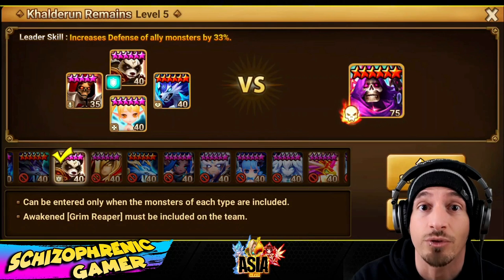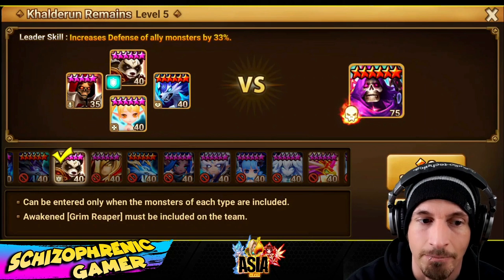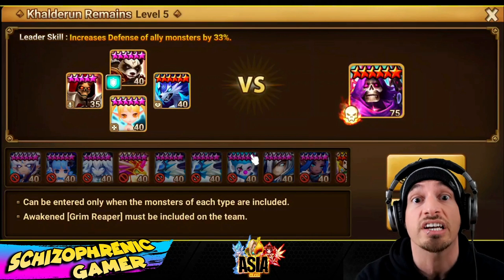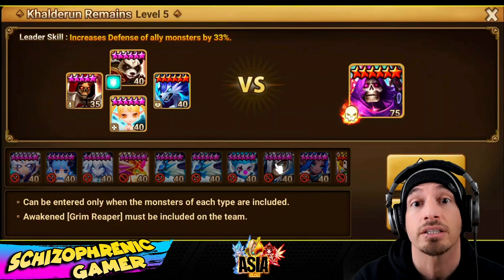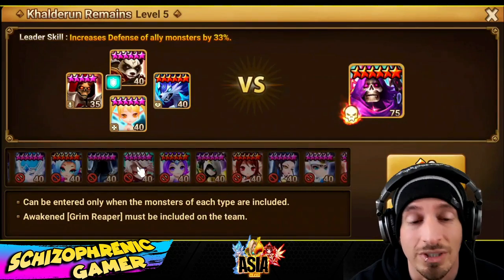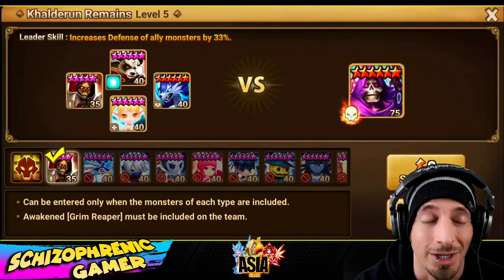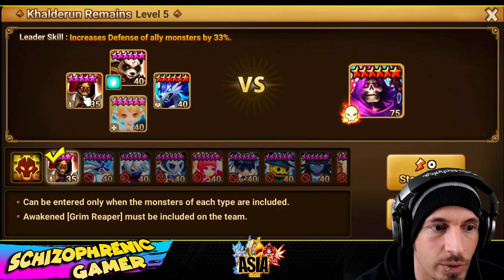Here's a sample team for Cauldron Remains Floor 5 to second awaken the Fire Grim Reaper. I was actually using a different team — I was using Woosa and Belenus. Immunity is very strong here; Woosa and Velidule are both very strong. Belenus has two AoEs, an AoE defense break, some continuous damage, and I have him on Despair so he's doing some crowd control as well. If you guys can't do level 5, do level 4 — it's much easier. You have to use one of each different type of unit — defense, HP, support, and attack type.